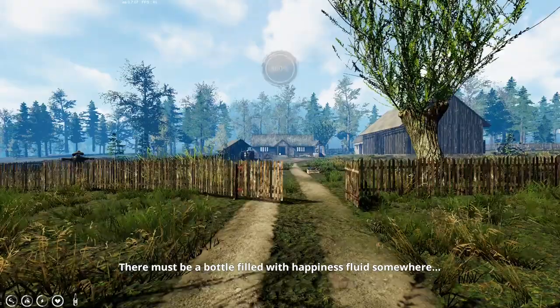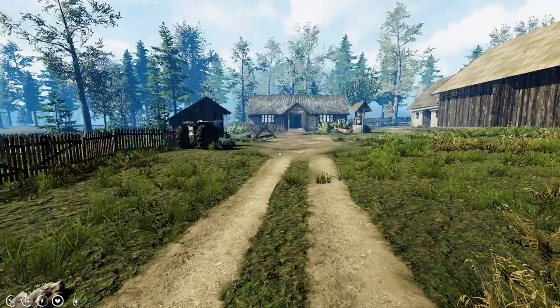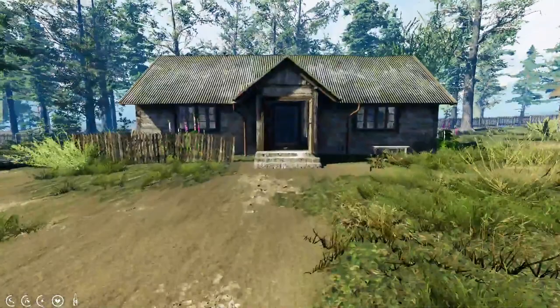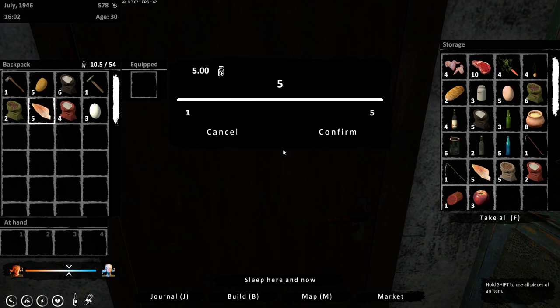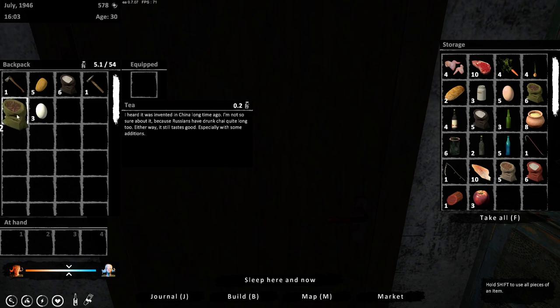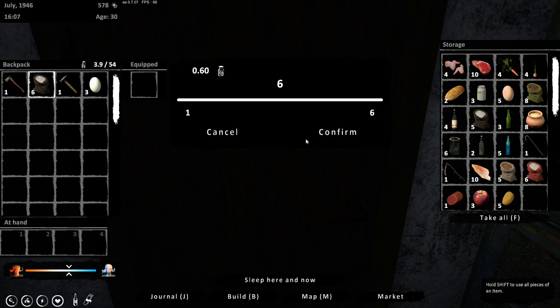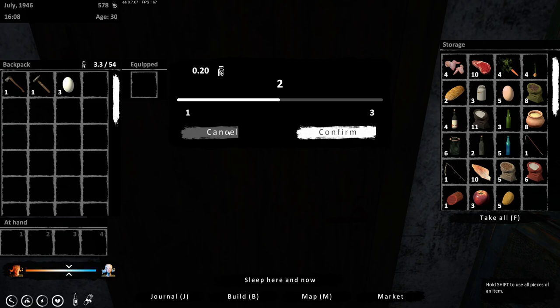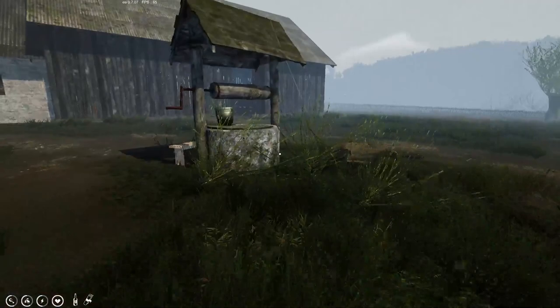I've pretty much done everything on my journal list apart from meat and fish, and I've got a little bit more firewood to get. Let's put all this in storage — I don't want to be carrying it. I might keep the hatchet on me since it's not that heavy. I'll keep one egg to eat. What we'll do is go have a look at this job and carry as much wood as I can.